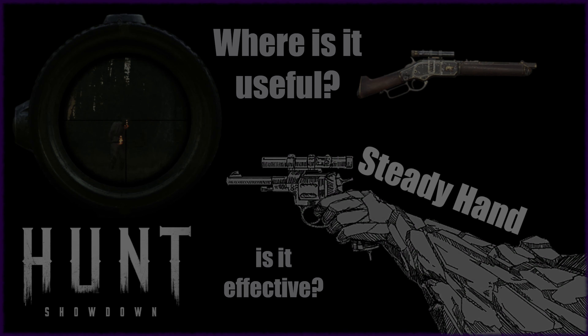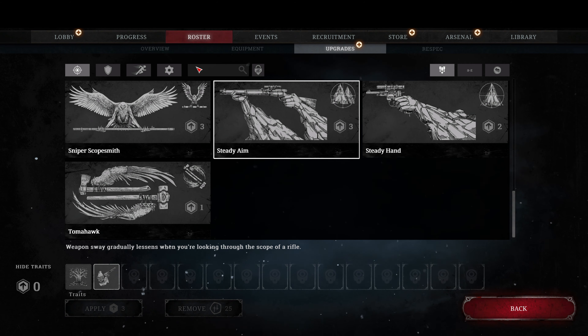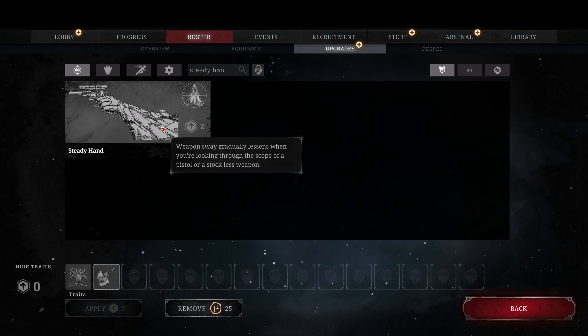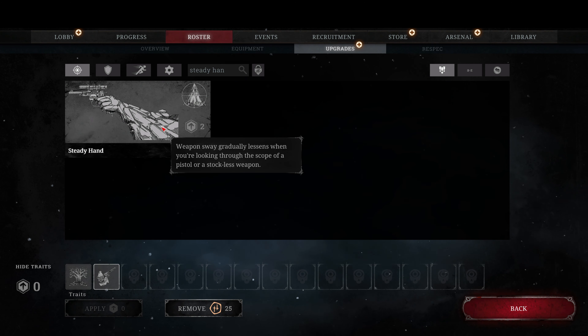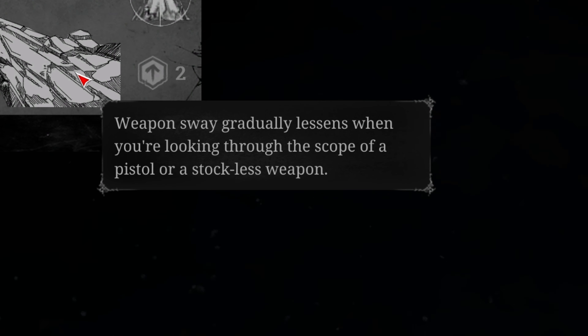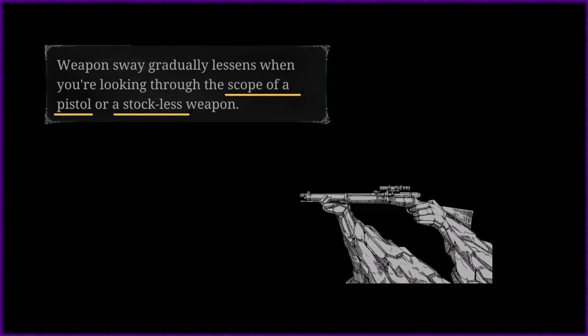Hello gunslingers and hunters. In this video I want to explain the Steady Hand trade to you. Weapons sway gradually when you're looking through the scope of a pistol or a stockless weapon. If you are using a pistol with a scope or a weapon without a stock, it will reduce the sway of the weapon while you are aiming, like the Steady Aim ability.